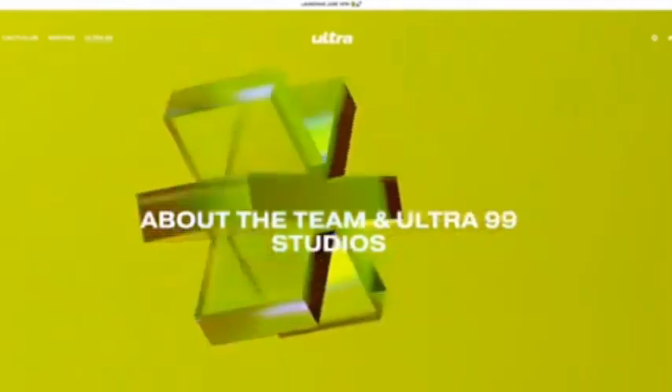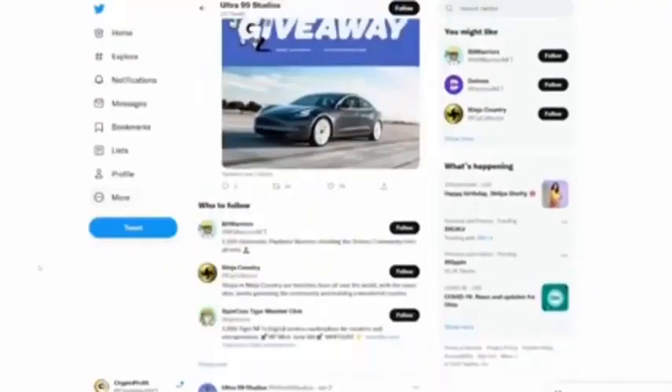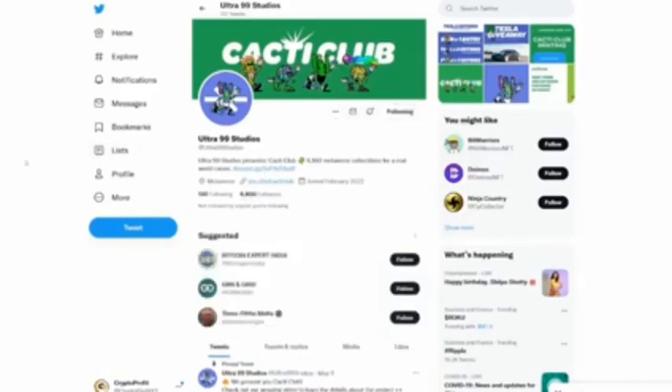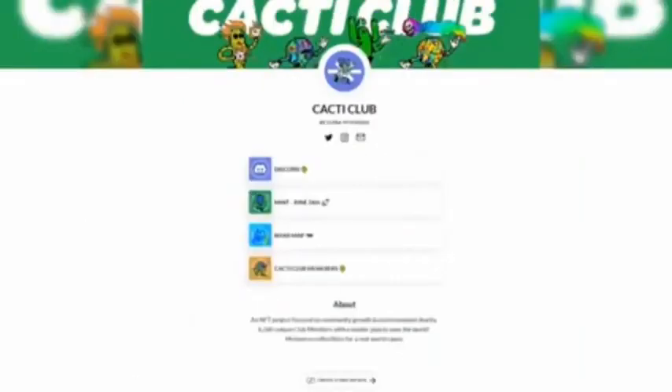Ultra 99 Studios does have a Discord you can jump into to communicate with other community members and talk about this NFT project focused on community growth and environmental charities. 6,160 unique club members with the master plan to save the world — metaverse collectibles for a real world cause. The Discord link and all other links for Cacti Club will be in the description below so you can get involved as soon as possible. Thank you guys for tuning in.